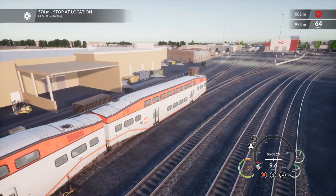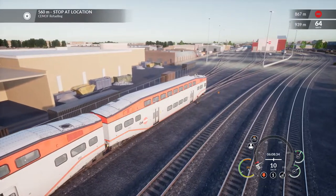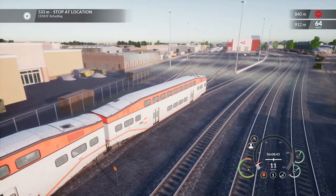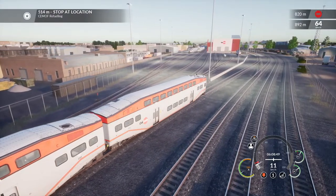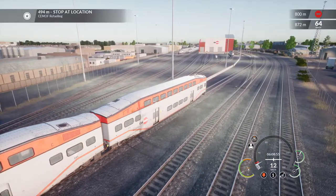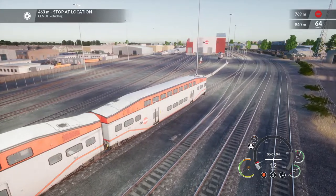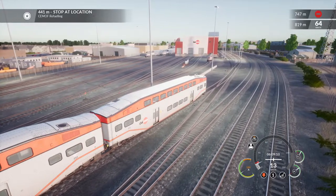In Train Sim World the MP36PH-3C makes its debut on the Peninsula Corridor, twinned with bi-level commuter equipment perfectly suited for express services through the Bay Area. Key features include the MP36PH-3C diesel locomotive in Caltrain livery, bi-level cars and cab car in Caltrain livery, accurate true-to-life performance and handling, powered by Dovetail Games' proprietary SimiGraph vehicle dynamics engine and Unreal Engine 4 technology.